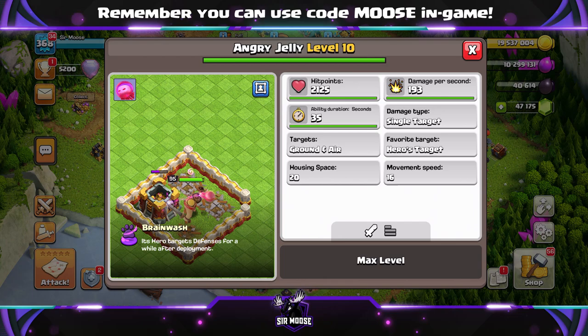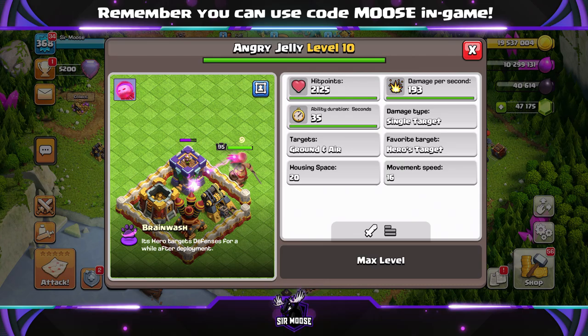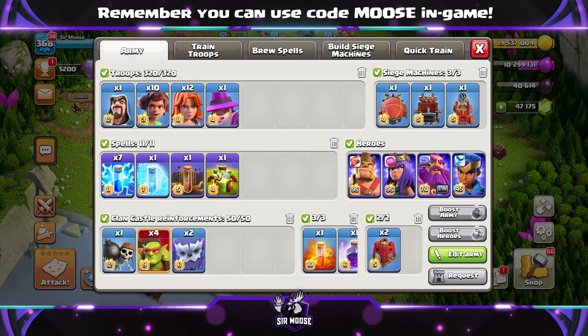But then I thought, you know, they could run into trouble, so what is it going to be like with a spam attack? And I found the Angry Jelly, especially with the Queen, was really good on a spam attack. She will target those defences initially and help your army push through the base.